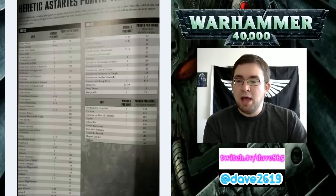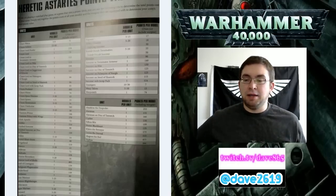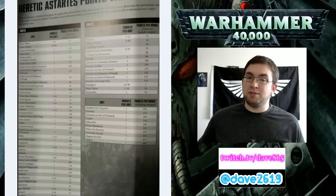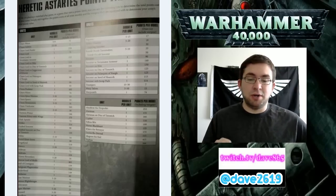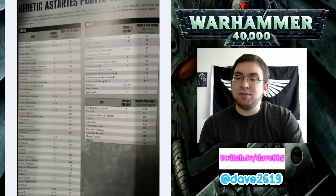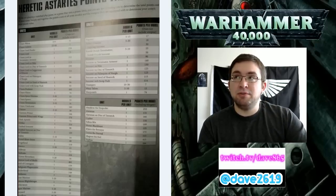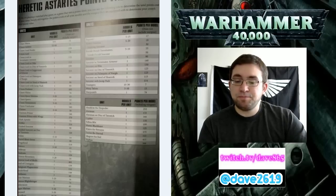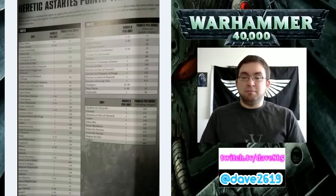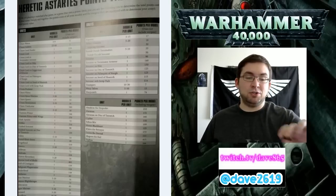Looking at Obliterators - they are 65 points but you must bring 3. Previously they were 70 points for 1 and you could bring 1 to 3. Chosen are a little bit cheaper as well. Chosen are now 16 points per model for 5 to 10 models. Previously Chosen were 90 points for 5, so 18 points a model. Now they're 16 points a model - bare-bones, that's Bolt Gun, Bolt Pistol, Grenades, close combat weapon. A little cheaper than before. We'll really see a difference when we get into Characters.